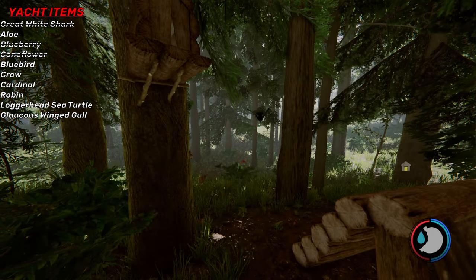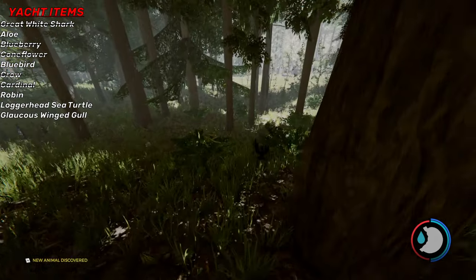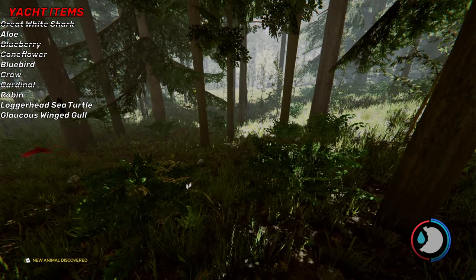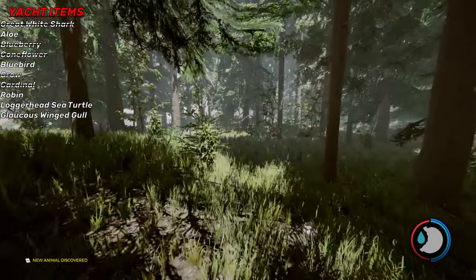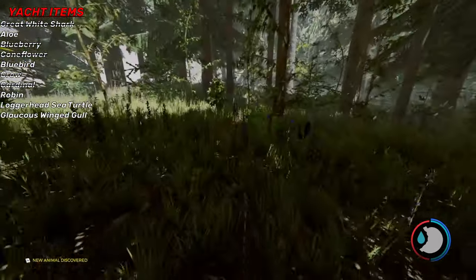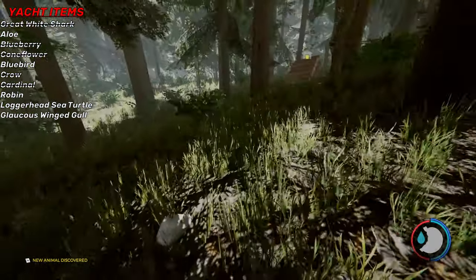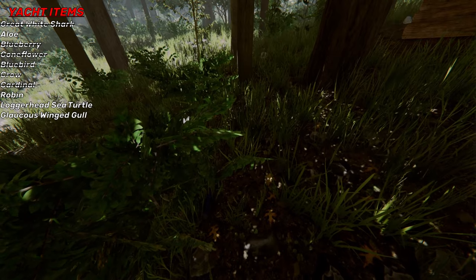There's a bird right there. All these birds will just fly anywhere. Boom, animal discovered. What was it? A cardinal — that was the red bird. There's also some blue birds. Run over here real quick and just stand near them, you'll get them.